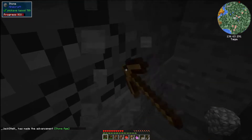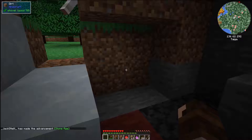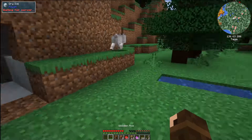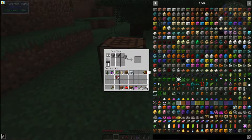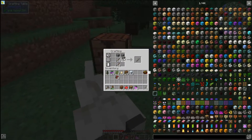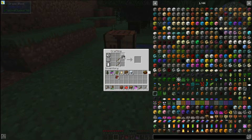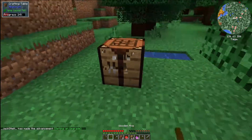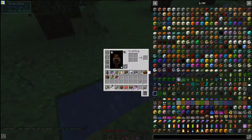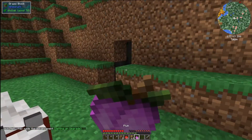Oh wow — I just got like 55 cobblestone out of that! I'll take it. Let me get a shovel and a sword — that should be fine for now. Bloop, bloop, bloop — okay, I have a pickaxe.